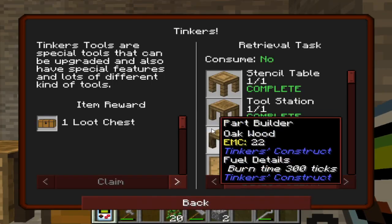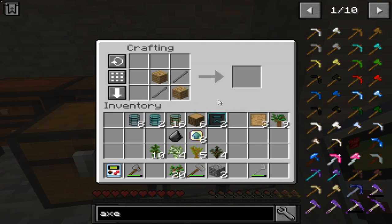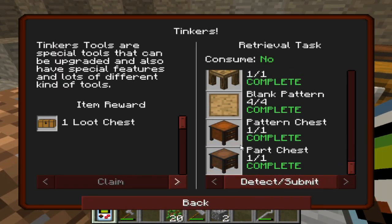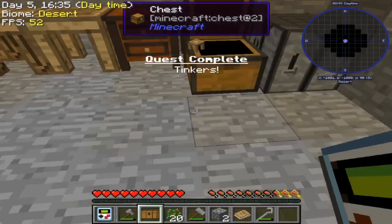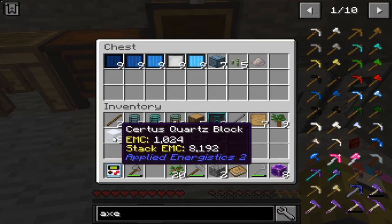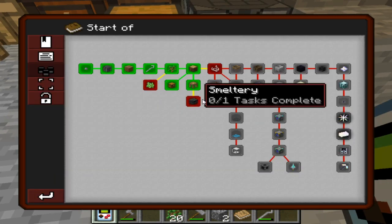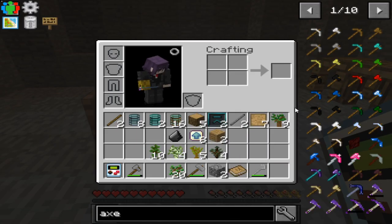I need to make more patterns. Can I use my stone rods to make patterns? Of course I can — boom! I finished the Materials and You Tinker's Construct book.